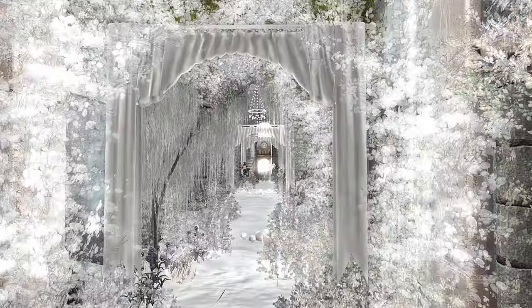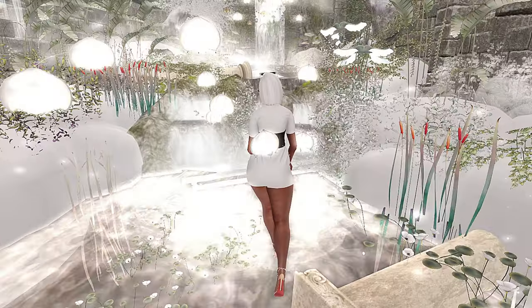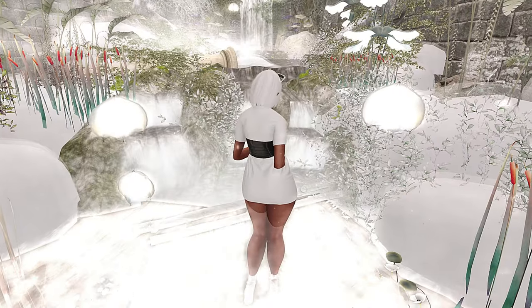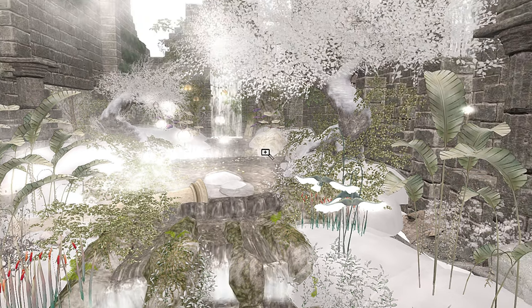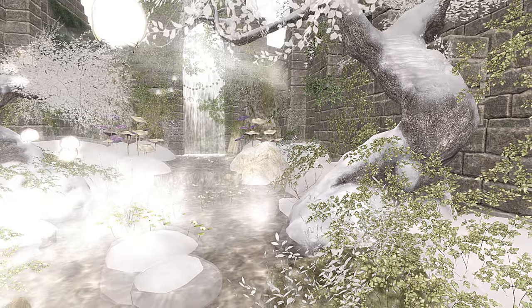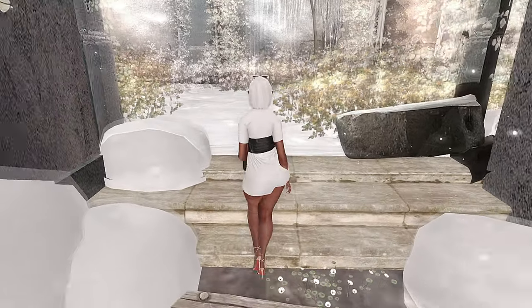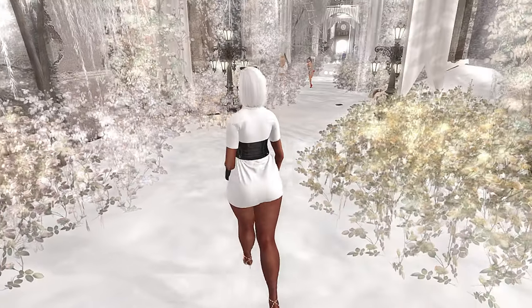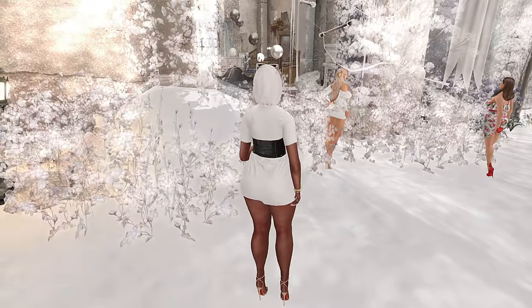Hey y'all, let's check out the Outer Garden! So today we're at the Outer Garden - this is a whimsical enchanted theme sim. I literally have not looked around the sim at all, so we will be looking at everything together for the first time. This seems like a wintry type space, so there's snow - but we're gonna just say this is white sand. Let's go with that.